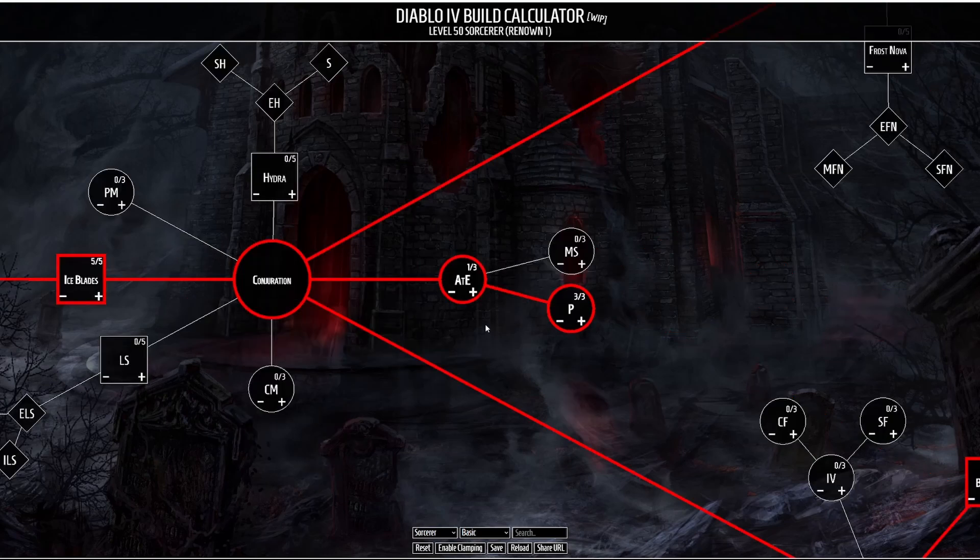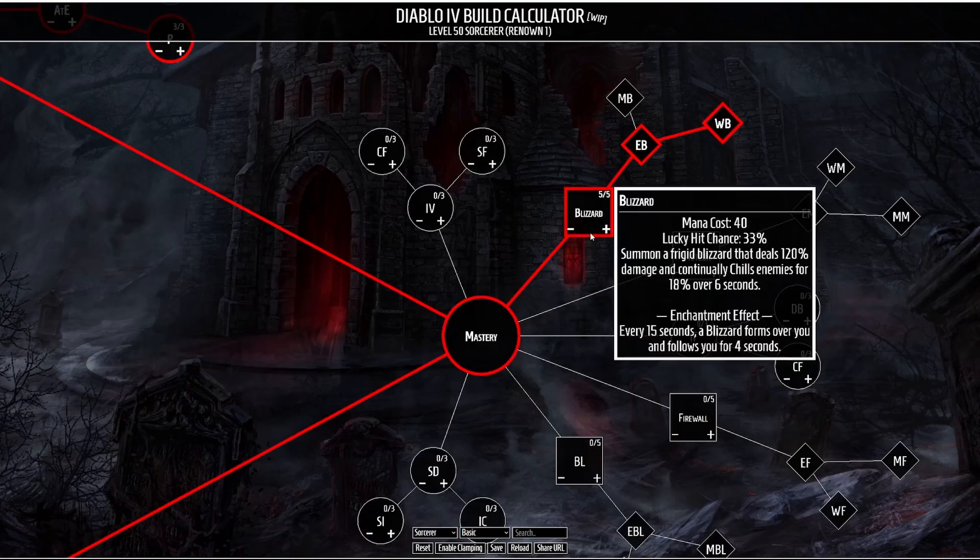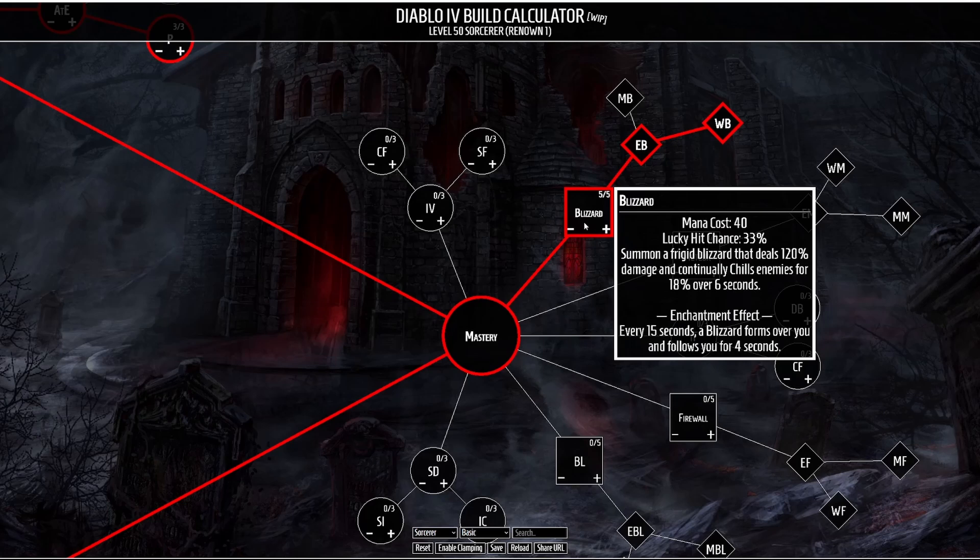There are two passives we're going to be taking here. One is Align the Elements — we're only taking one point to unlock the next talent — which makes you gain damage reduction against Elites each second you haven't taken damage from one. Secondly we have Protection, where whenever you use a cooldown you gain a barrier for 30% of your maximum life for 5 seconds. Moving into Mastery, we're going to be taking Blizzard, which summons a storm that deals a lot of area of effect damage and continuously chills enemies for 6 seconds.